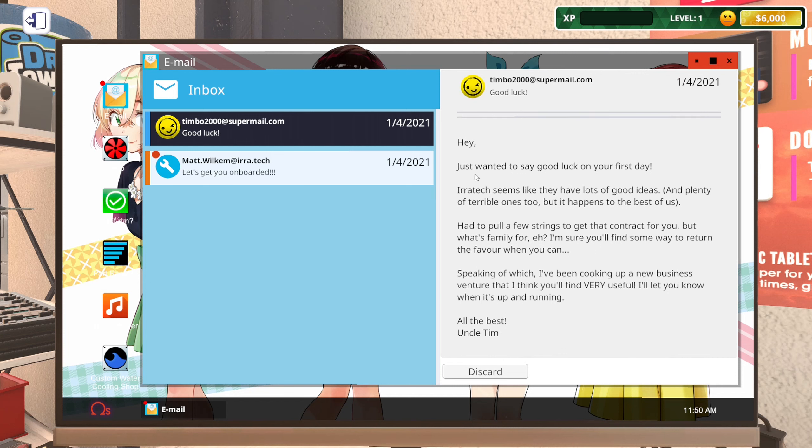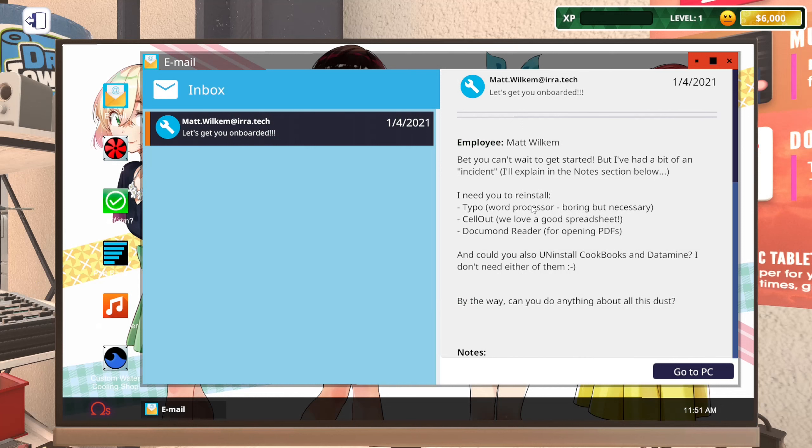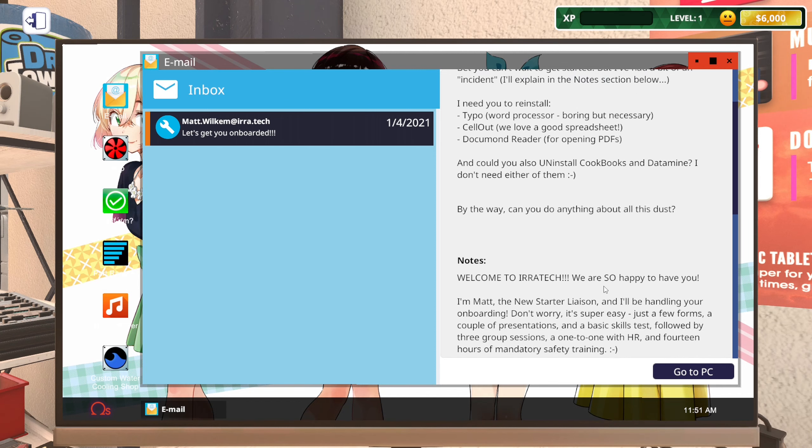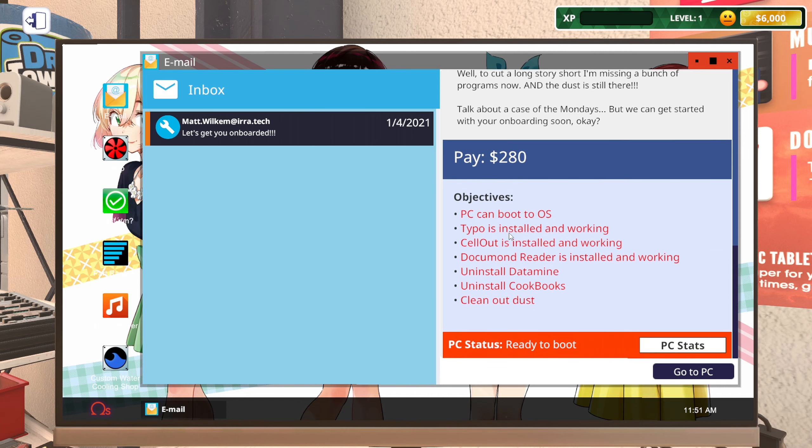An email from my uncle wishing me good luck at Iratek — he reckons they have lots of good ideas and plenty of terrible ones too, and apparently he pulled strings to get me this job. First real ticket: an employee needs Typo, Sellout, and Document Reader reinstalled, and wants Cookbooks and Datamine uninstalled. The usual task — PC can boot to OS, just clean the dust and sort the software.